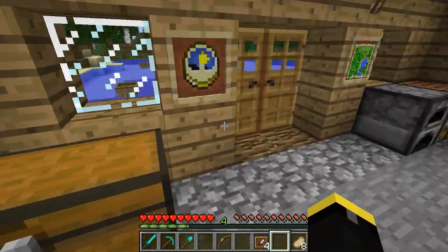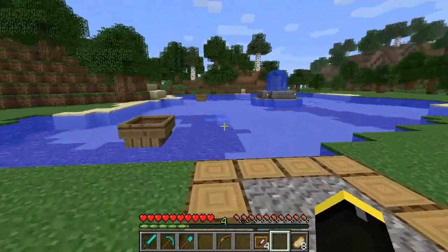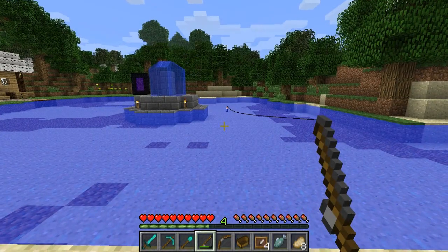Another good use is displaying heads of enemies in the item frames, almost like a trophy. Of course we don't have that feature yet on the Xbox 360 version, but it will look nice once we do get that feature.